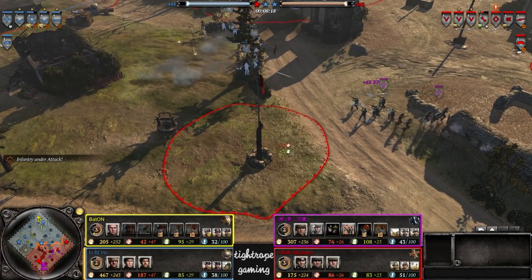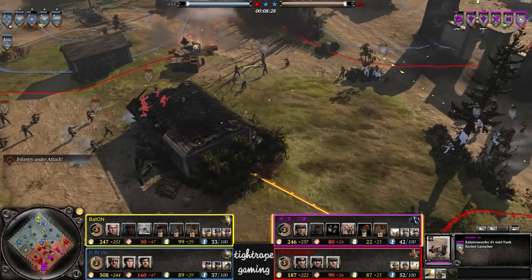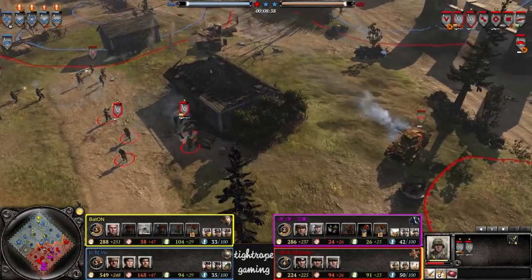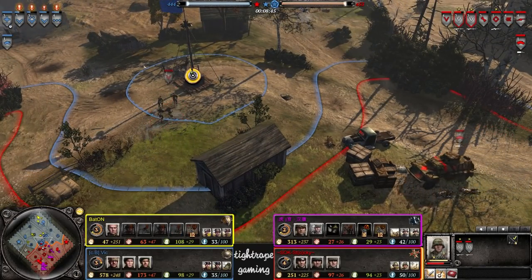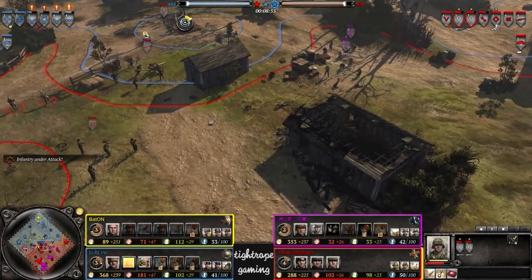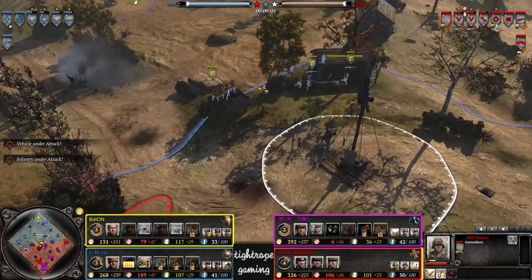Do have the AEC out for Vic as well on this side, looking for an opportunity. The pack did rotate, and we do have a Raketen over here for Tiger Ben. Allies have pretty good territory control right now, but it feels like they're falling behind in the KD — you can see Baton going really poorly, Vic slightly better but still negative. Losing the AA half-track costs you. Stocky has a third Grenadier in the mix now.